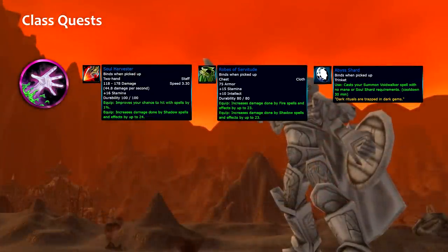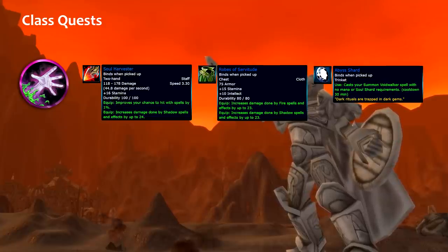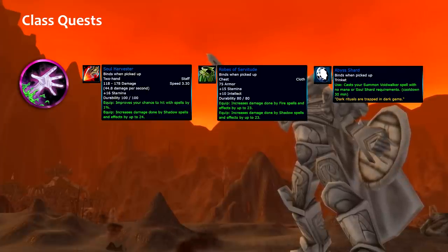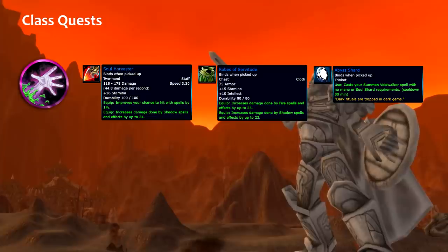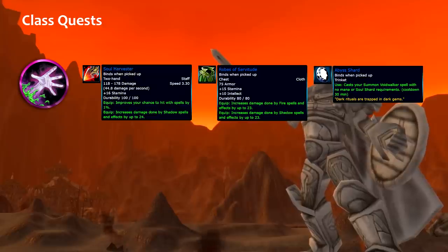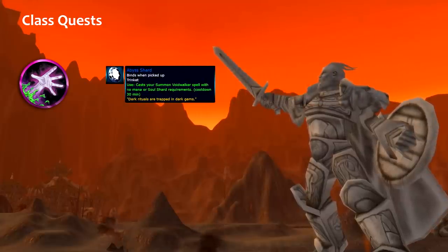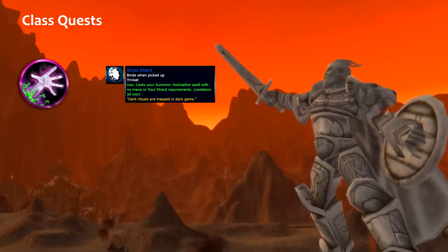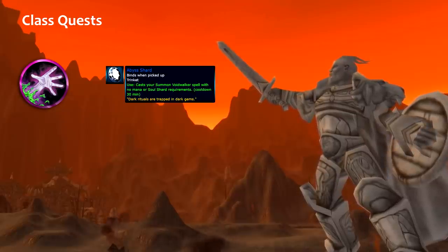Last but not least, the warlock — it's tricky. Warlocks are presented with a nice weapon, a nice robe, but also a great trinket. The reason I'm highlighting these items is their uniqueness. While most items from the quest can be replaced, the trinket is quite unique. Most warlocks will be tempted to get the weapon because it looks cool, or the robes because they don't have a good robe at that level. But if you pick the trinket, it's good for almost anything — in PvP, imagine you don't have a soul shard or enough mana to summon a pet. You can do it instantly. That uniqueness is what makes those items great.